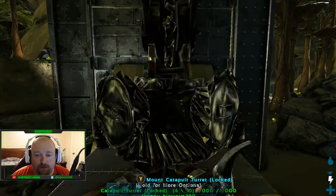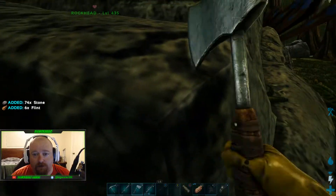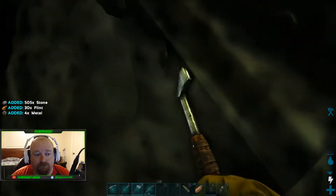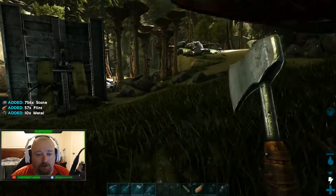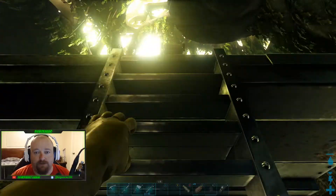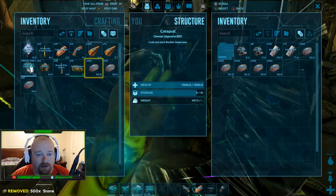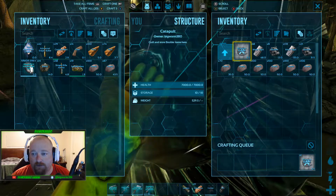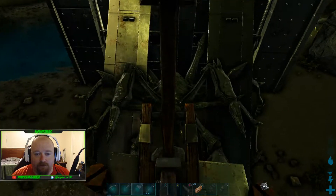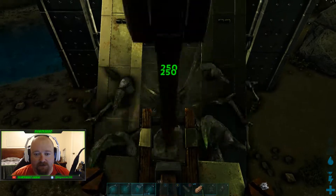Then you just climb up to here — let me grab just a little more stone and I can be making ammo while I'm shooting him. Now if you've ever done one of these you know you have to be very careful. I've already killed a few of these. You have to hit them in the body — do not hit him in the legs, do not hit him in the head. It's not like most things where you're thinking you're gonna get the damage buff.